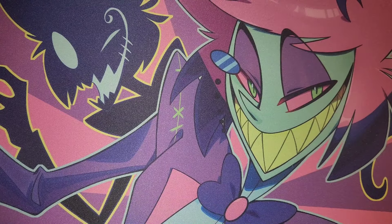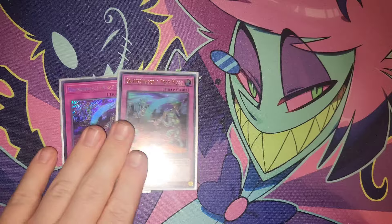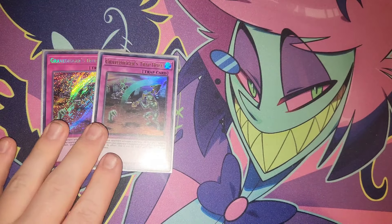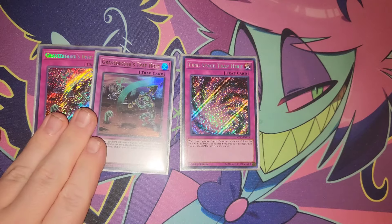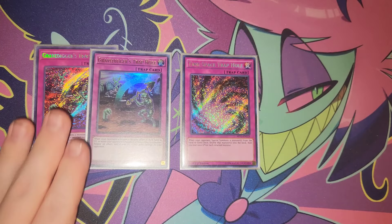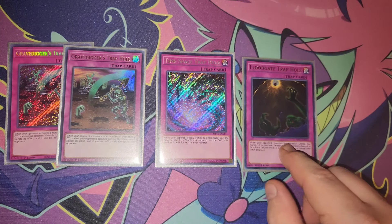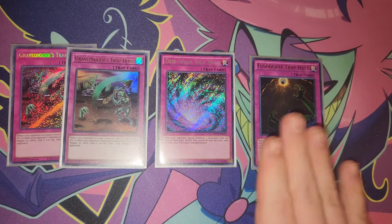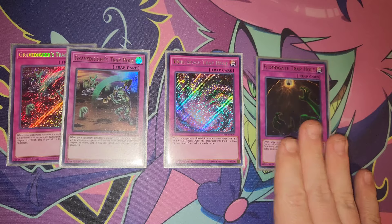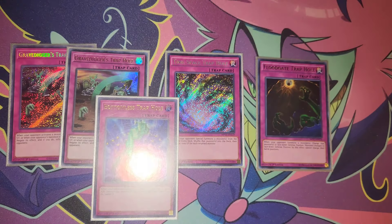Now for the actual trap cards — I run two Grenade Trap Hole, which has always been one of the better ones. I run one Time Space Trap Hole — a great way to stop special summoning. One Floodgate used to be incredible during the Castle format and around when the Trap Trick structure deck came out; it's fallen off a little but it's still a solid card.